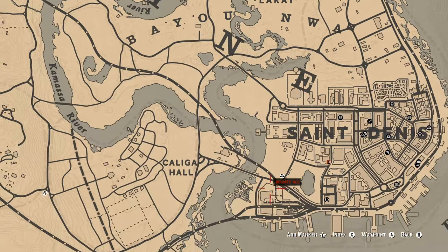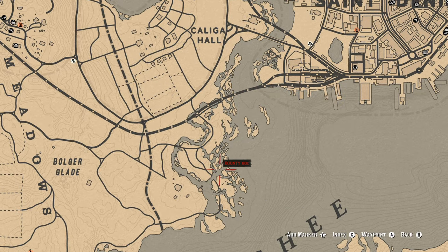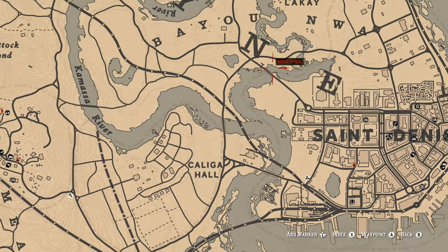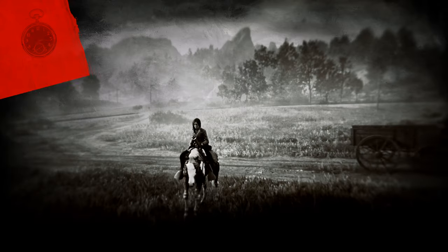Down in the Sandy area by those islands you can find longnose gar, though there are also largemouth bass there if you use the special lake lure. The other spot is in the Lagras area, where you'll also find channel catfish using the special swamp river lure. Either spot gives you two fish types, but it shouldn't be too hard to catch at least one longnose gar.